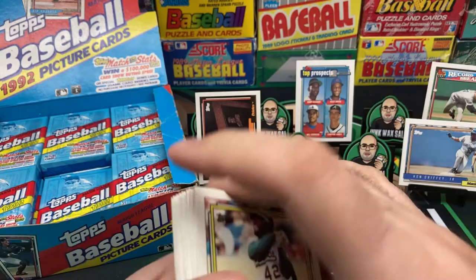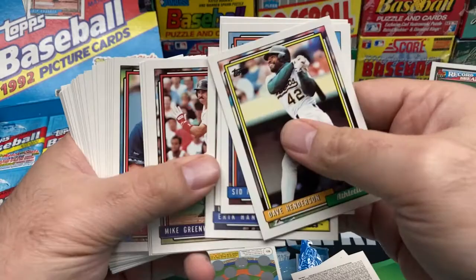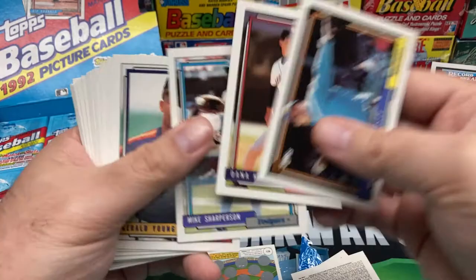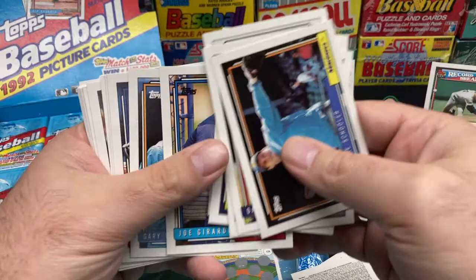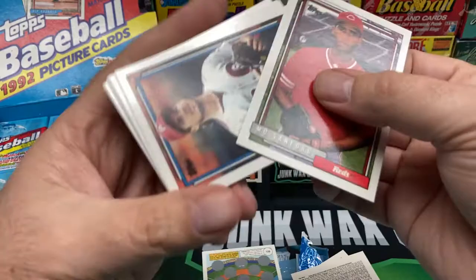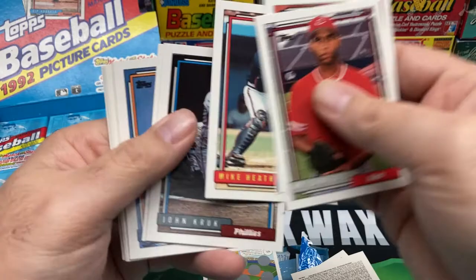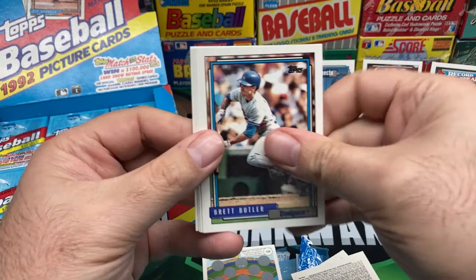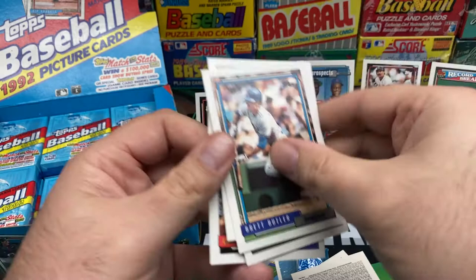Alright, Dave Henderson, Sid Fernandez, Mike Greenwell - these cards do not slide apart at all, this is really annoying. Mike Schooler. That's what I'm saying with these landscape cards - you turn them sideways and they're a bunch of commons. Nice Wade Boggs at least, put him in the back. Mitch Williams, John Kruk. Checklist. They only stay together but they're not bricked - Greg Jefferies, Eddie Murray, Charlie Leibrandt. Couple that with taking six hours to get into every pack, it's going to be a 45-minute rip for a 24-pack cello box, which is not good.